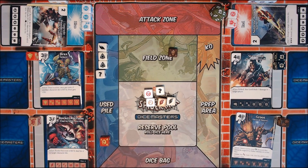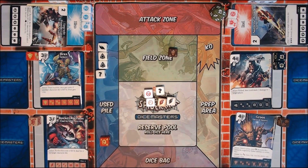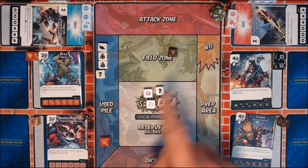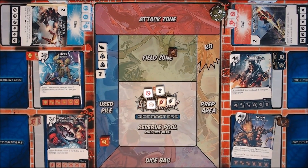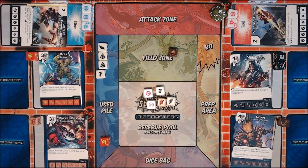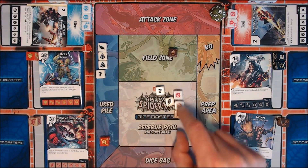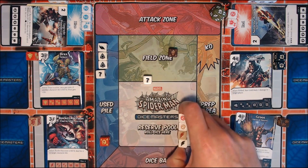You're always going to get two energy off them, but it is generic energy. So if you wanted to buy, for example, Star-Lord for four, you could use the generic energy as part of the four, but you would need a fist as well — these can't contribute to that. In any case, I really want to have the action faces because I want to show you how to use action faces, and I really want Rocket on the same side. I'm going to try for a sidekick as well.